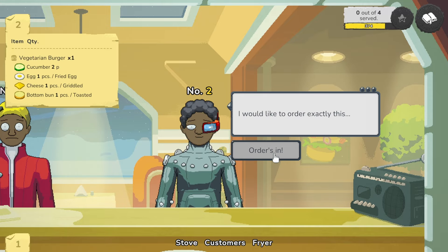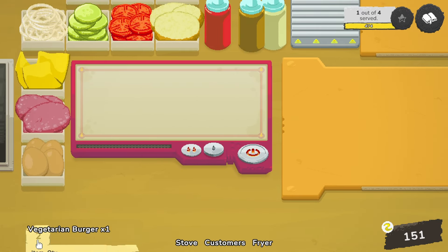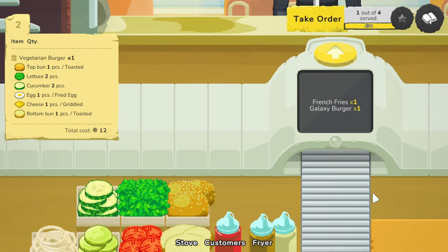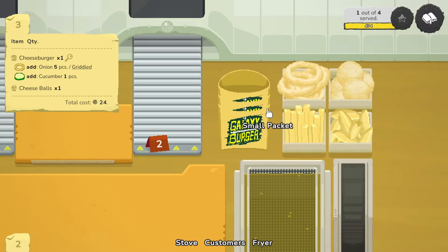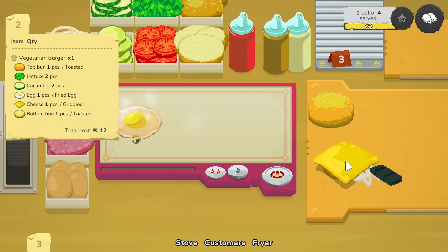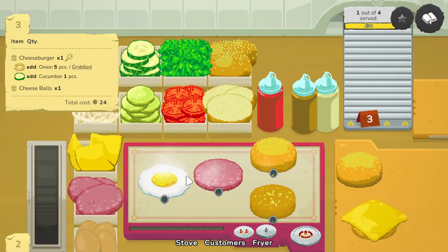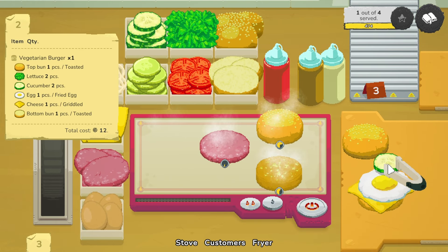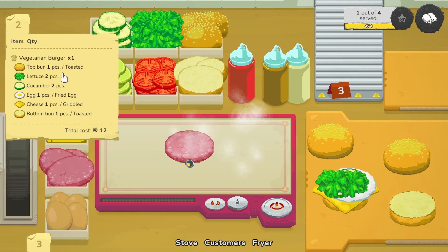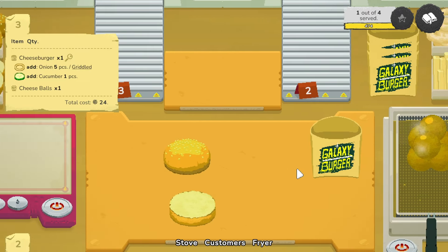I'll take your order now — vegetarian burger. 100%! And somebody else comes in immediately. Toasted on this, plus a fried egg, plus griddled cheese. You want to grab a bite — cheeseburger with cheese balls. Cheese on first, then the egg. Double cucumber, double lettuce. There's the egg — top bun, order done. Cheese on this — unknown dish! What did I do? We've got to do that over again. Can I bring it back? Where'd it go?